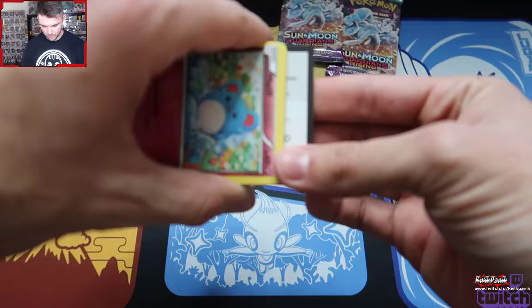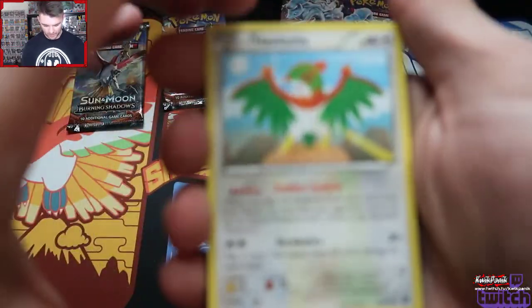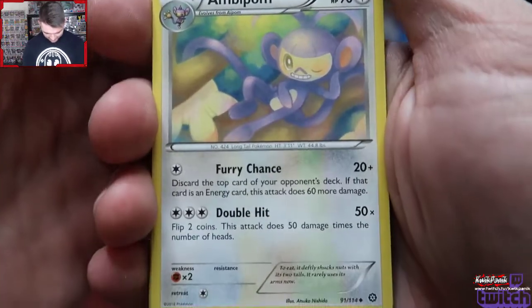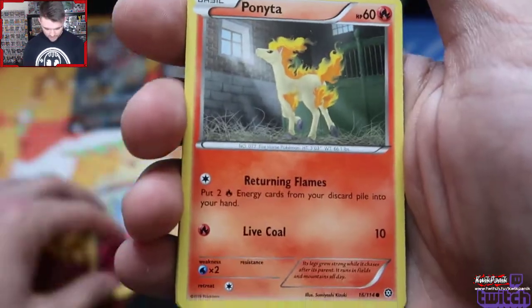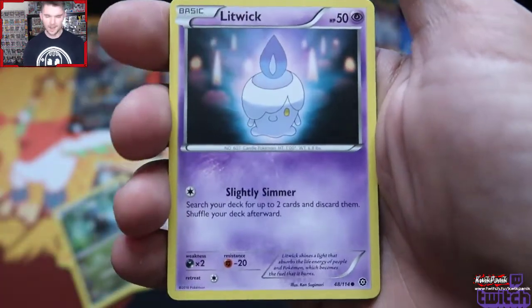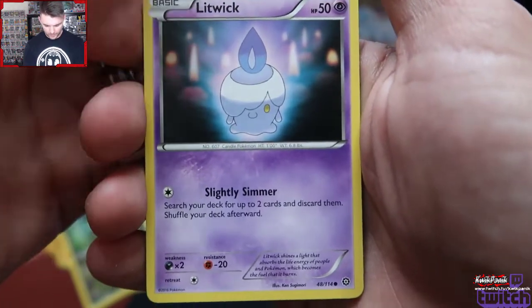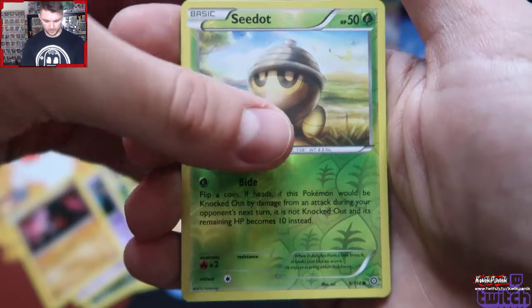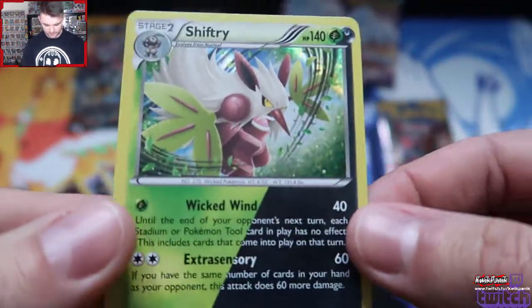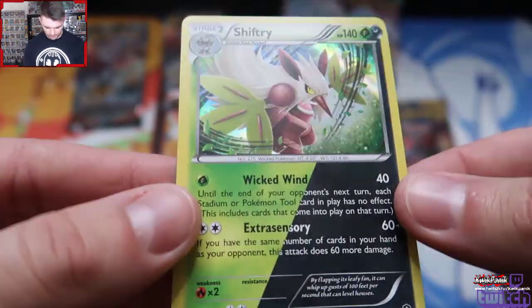Let's start with the worst pack first — there are no energies in this one. The rare is a Shiftery. I wasn't playing when Steam Siege was out, and I'm still not playing — well, I'm playing real Pokemon. This looks really cool. Why is this half and half? He's weak to fire, so it doesn't even matter that he's dark.